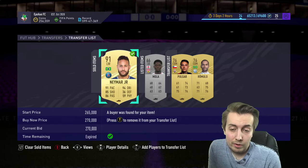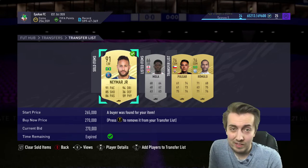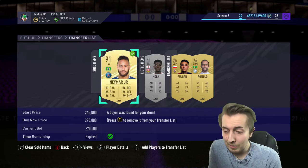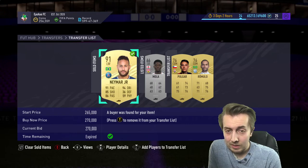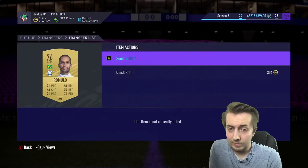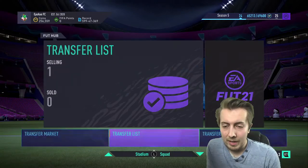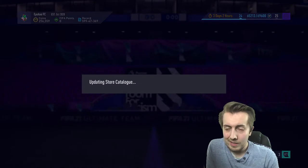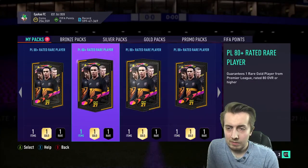Neymar has sold for 270,000 coins, which is very helpful for completing the icon upgrade — hopefully saving some of those other players. What a mental sequence of events! This account has some serious luck on it sometimes. Not all the time — our pack luck with icons hasn't been incredibly amazing, but with other things it's been quite good.